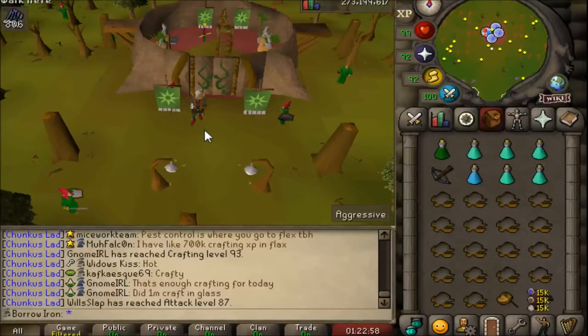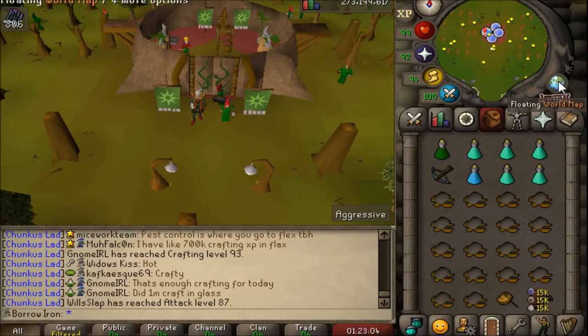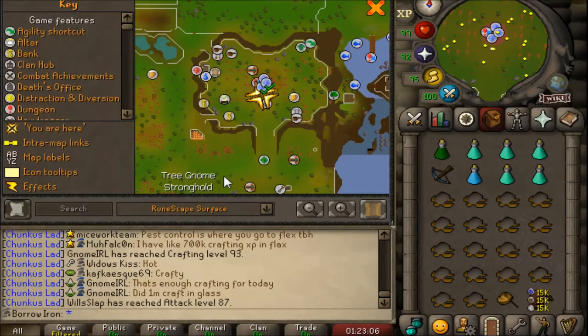Hello there, welcome to a brand new video. This video is loot from demonic gorillas. I'm currently in the Tree Gnome Stronghold, right next to the big Grand Tree. We're going to head towards the northwest to this little gate here, which will take us to the demonic gorillas' lair. You need the requirement of Monkey Madness completion.